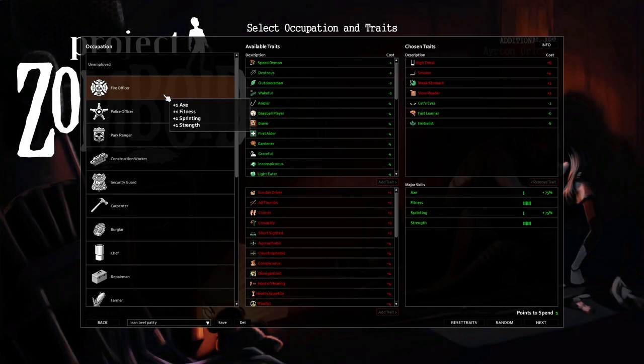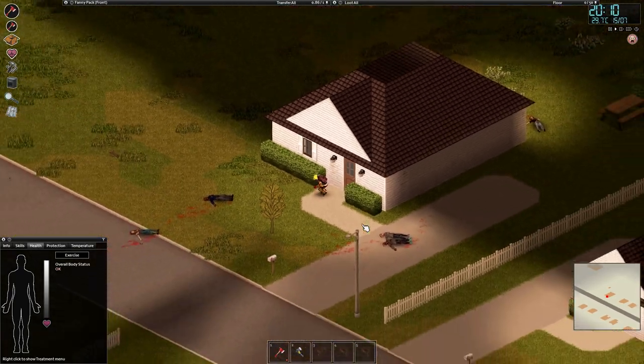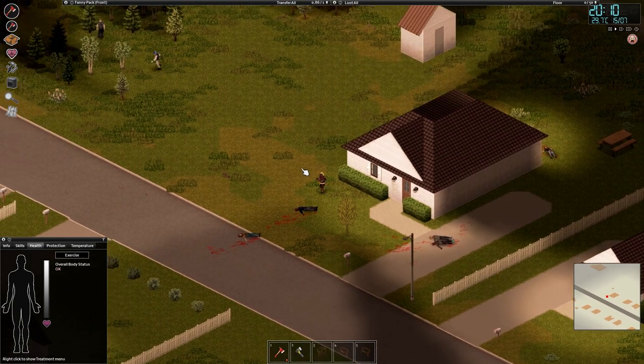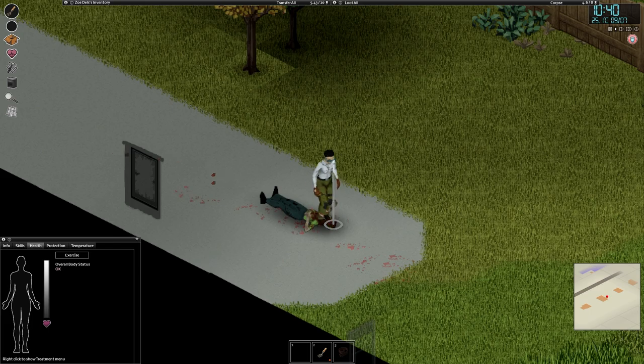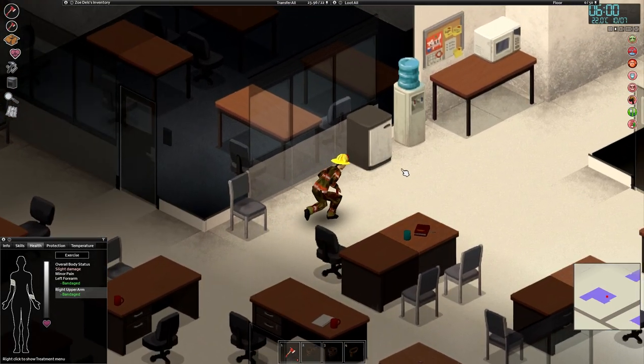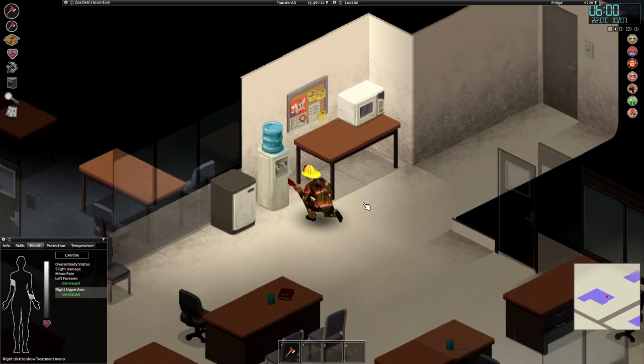Picking either the Lumberjack or Firefighter class is ideal if you're looking to hone your axe combat. In particular, the Firefighter starts with military boots, which have full bite and scratch protection, meaning they're exceptionally good for crushing zombie skulls. In general, the quality of any pair of boots affects how effective they are at splintering, mauling, and generally caving in the heads of the Undead.